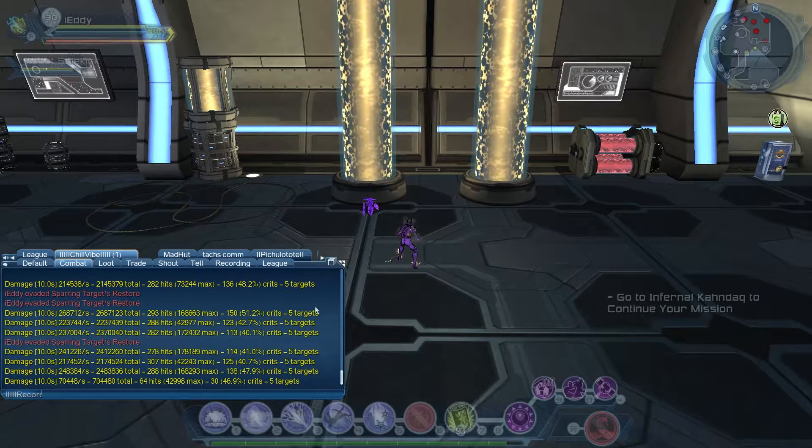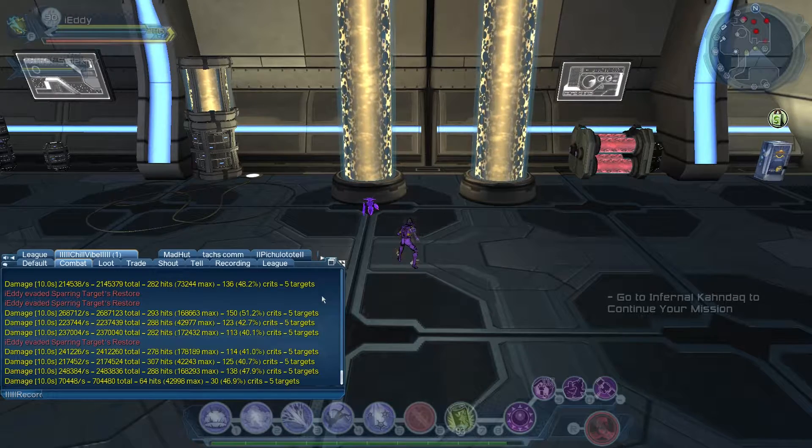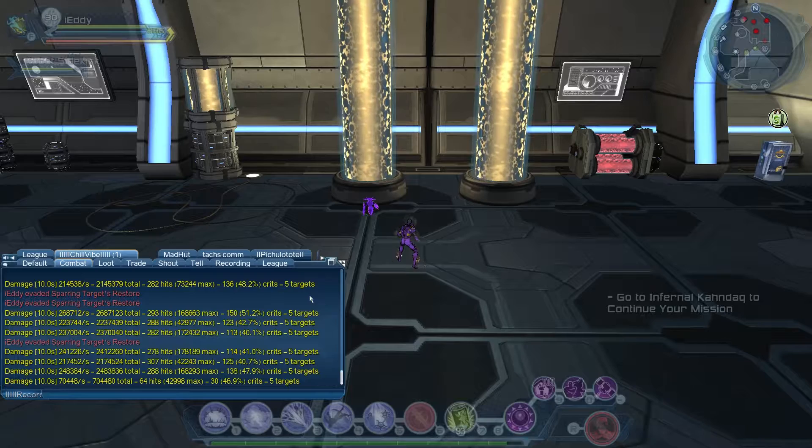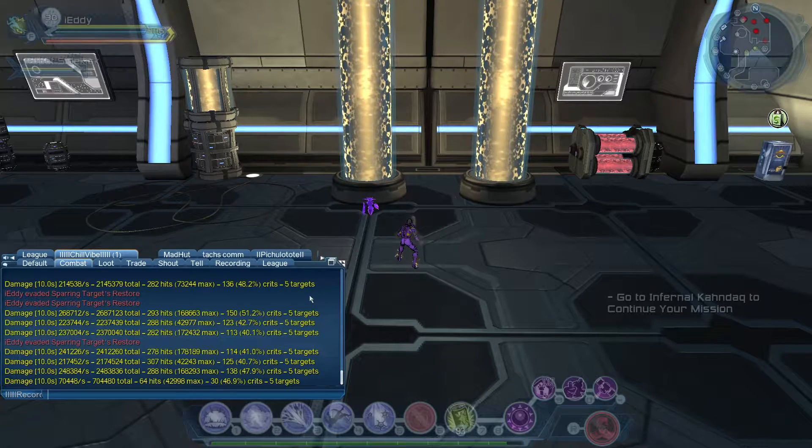Looking at the numbers on SpineTrader: we started at 2.1 million, then 2.6 million, then 2.2, 2.3, 2.4, 2.1, and 2.4 million — all under 10 seconds. Keep in mind this is a stationary target in the easiest situation. You need to keep moving with this loadout, so numbers can vary. These are also unbuffed — in a raid with nitro, compound, and a buff troll or healer, you can easily reach 3.0 to 3.5 million. If you miss the target or stand too far, numbers drop. Overall a very decent AoE loadout.